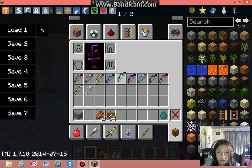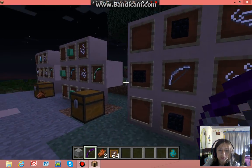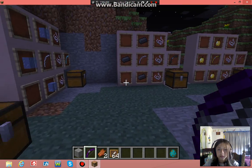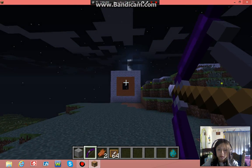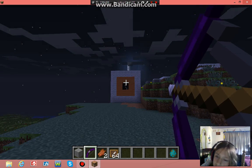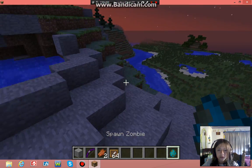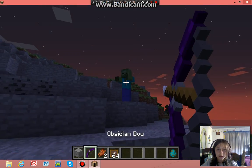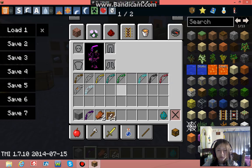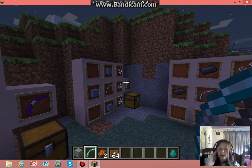Next we have the obsidian bow. It's built with the iron bow in the middle and obsidian around it. This one takes longer to pull back than usual. If we try it on something — one, two hits to kill a zombie.